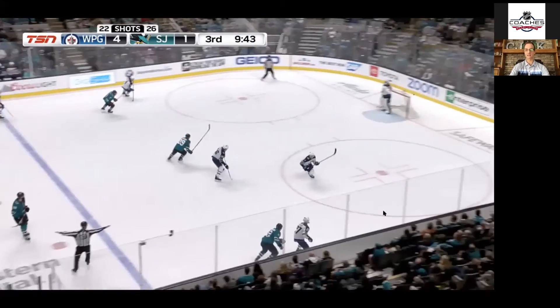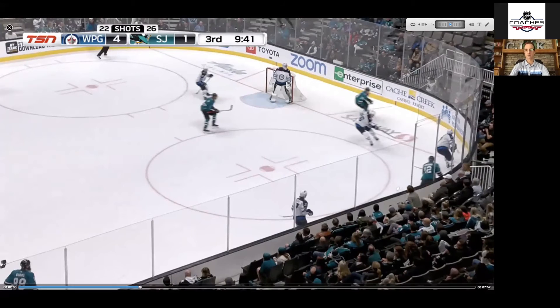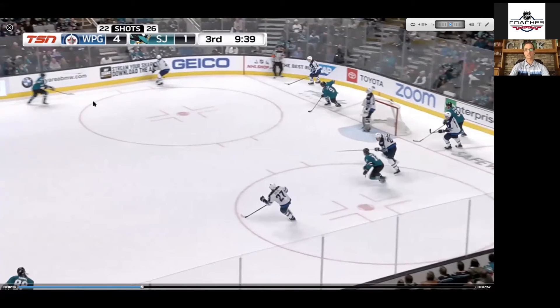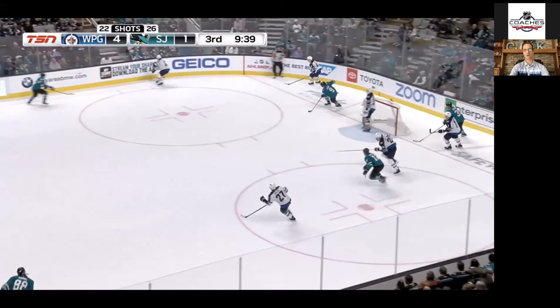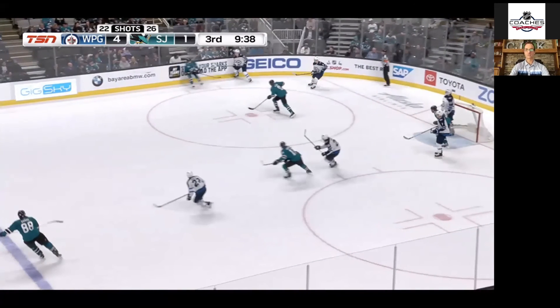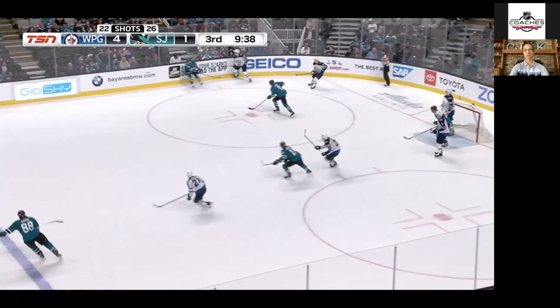The puck gets dumped in, our D gets first touch, no problem. There's our winger at the top of your screen — he gets this puck. Where is he going to go with it? The puck is coming around the boards, it's spinning. He's got to get that puck and look to make the next play, but he can't really make the next play. A good option here is being able to execute the flipper with a defenseman pressuring down on you. Again, I'll ask — have you practiced this?